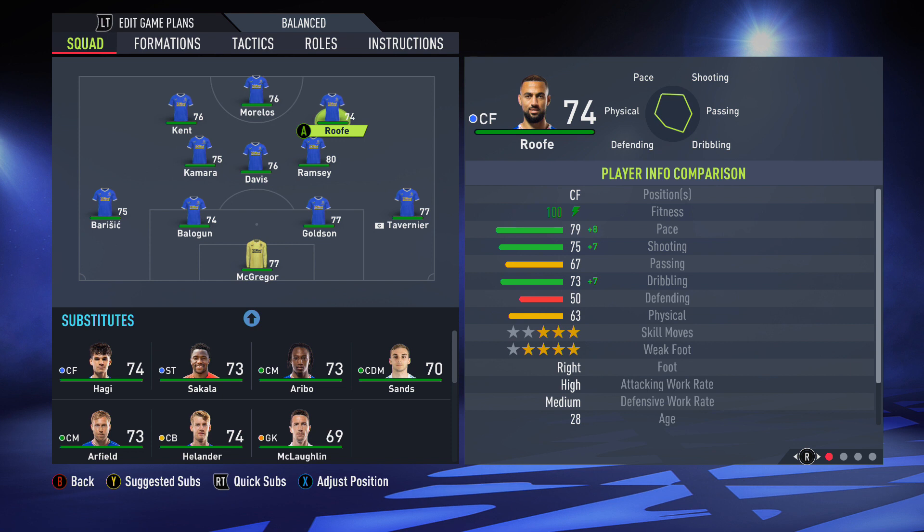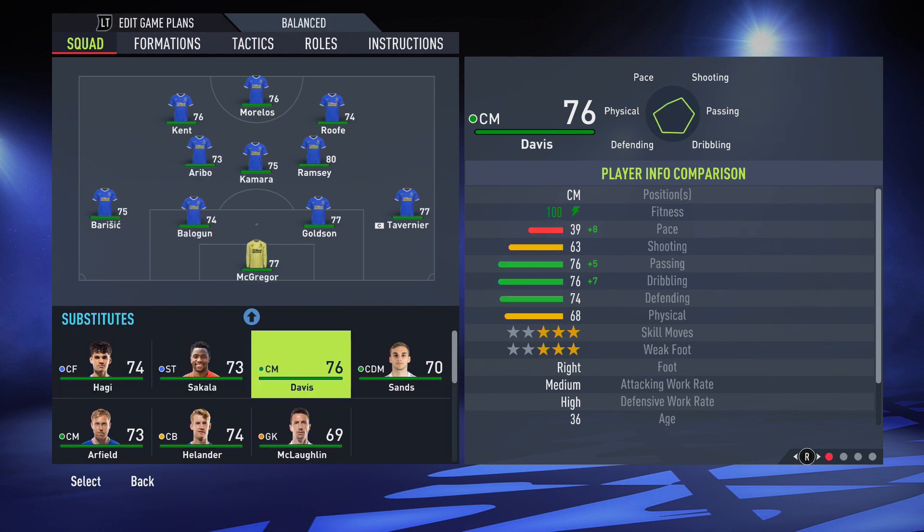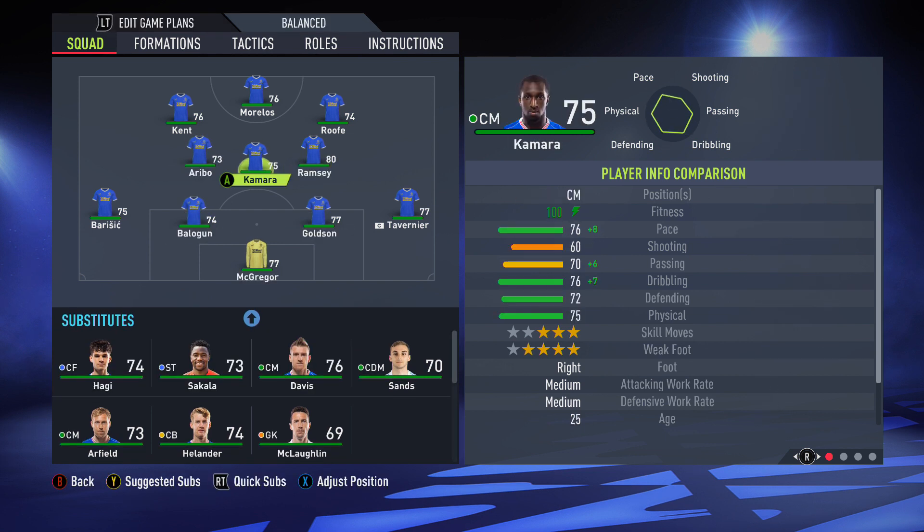We have Kent, Morelos, and Roofe as your typical front three. In terms of real life, I would switch Davis and Kamara and bring in Aribo, so you'd have Kamara as the deep guy and then Ramsey and Aribo. Now if you're playing in Europe against a more attacking team, you would probably have Kamara and Jack.